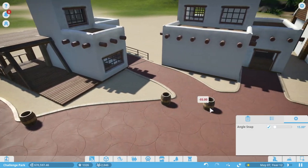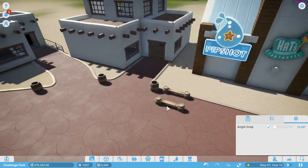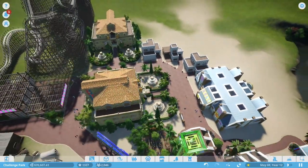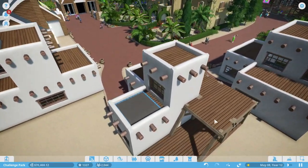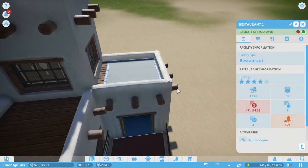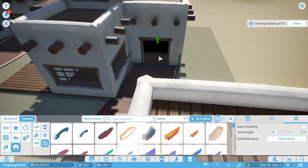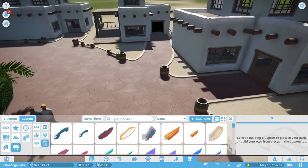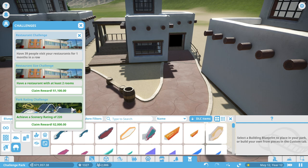There's vomit already near the entrance — the closest ride is way over there, so someone must have been quite sick. We add bins and benches along the path. The restaurant area is looking really good. We have another hotel and a restaurant area in place now. One bench is clipping through something, so we edit the building and lower it. We fast forward — people can still access the restaurant. So we have two challenges complete.